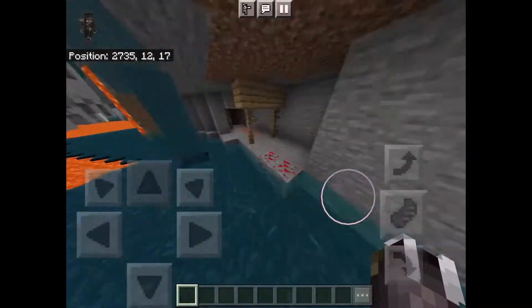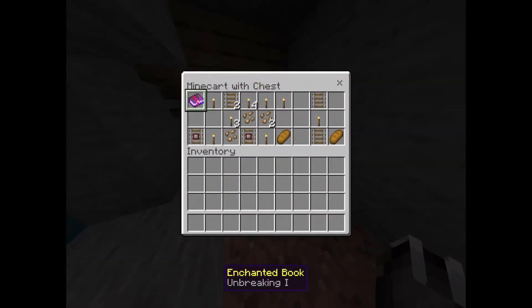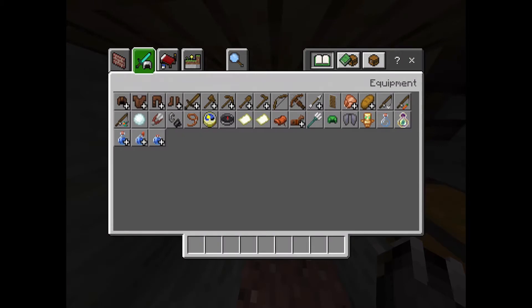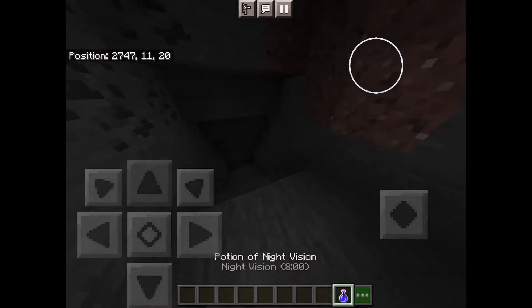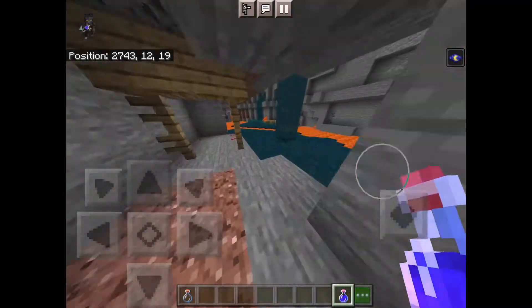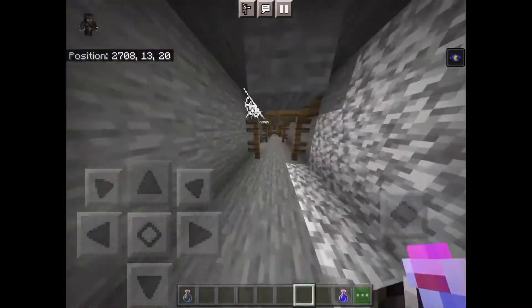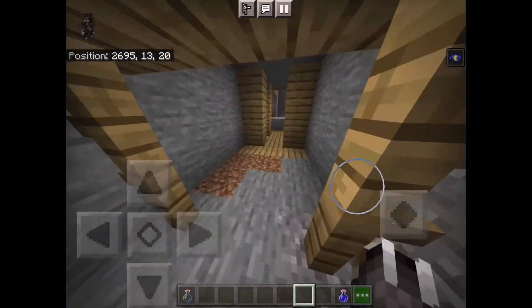Let's see what's in here. It's really bad — night vision. There's nothing down there, but if you come over here, this is the extended version of the ravine.